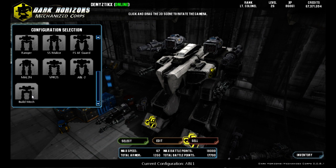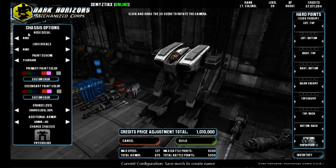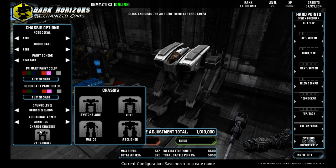Today we are going to be building from the forums my alternate starter mech, the Malice 2J. So we are going to click Build Mech. First thing we want to do is under Chassis Options, all the way down at the bottom, click the Chassis to change our chassis to the Malice.